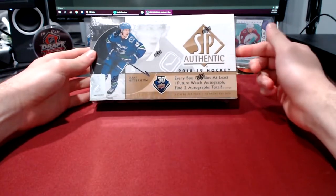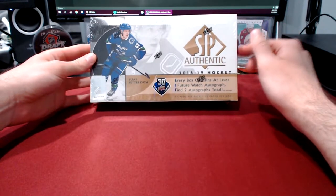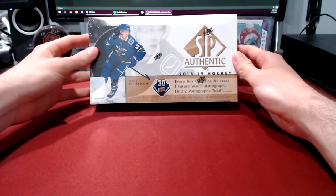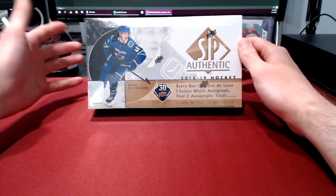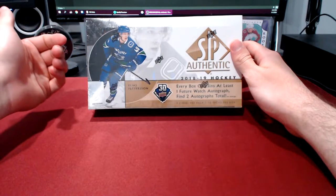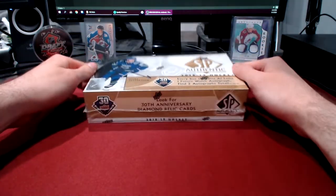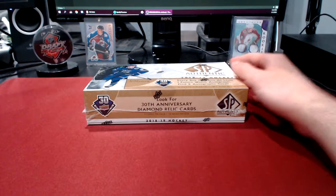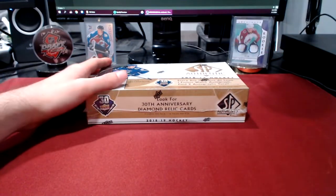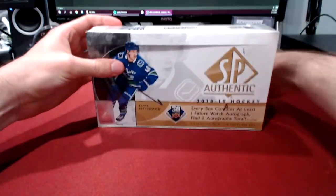The big name cards out of here - obviously a Pettersson future watch auto would be the monster pull. There is also an update of Niko Heischier's future watch auto and an update of Jack Eichel's future watch auto, so those are two other big hits. With the 18-19 rookie crop, I believe Svechnikov and Hart are the other two super big names, plus a couple other players who are pretty good.